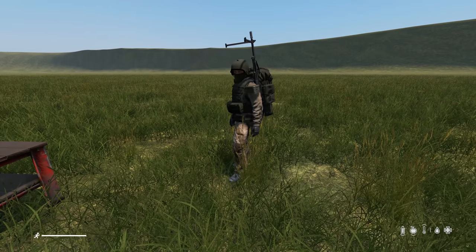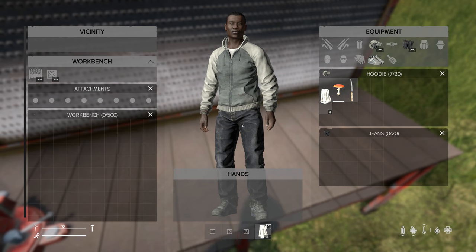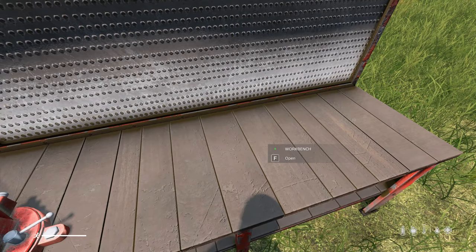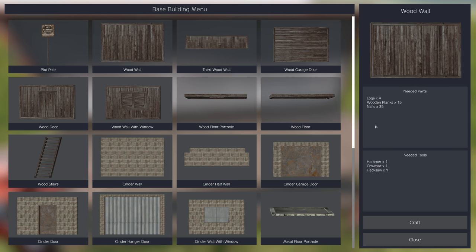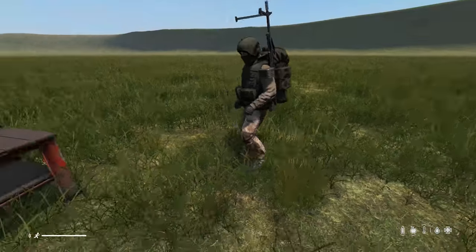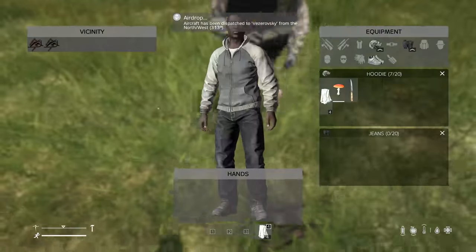So if you press Tab, you put everything you need for ingredients in that storage area. The tools go in the little circles. If you press F on it you can spin it around in the preview, and on the right-hand side it shows you what tools it requires and what ingredients. The first thing you want to do is get a plot pole, because you won't be able to place any of the other items without one. You'll need a stick, a long stick, and scrap metal — put those in the storage.